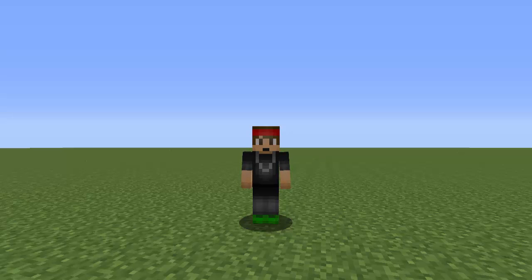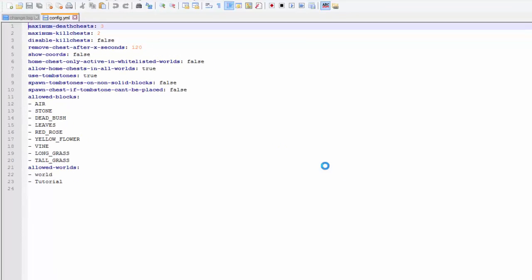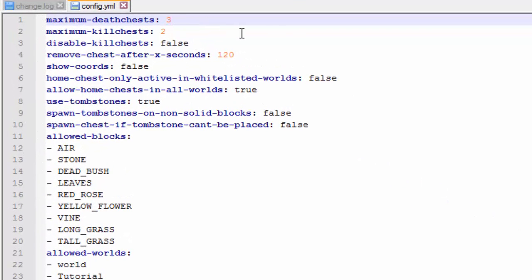We're going to be creating all three types of chests, but first let's head into the config and I'll show you some settings. The maximum amount of death chests that can be available at a certain time is up to three. Same with kill chests — you can change that, or disable kill chests entirely. Chests are removed after 120 seconds, which you can raise or lower. There's also an option to show coordinates to get there, in case it's a deep cave or something.